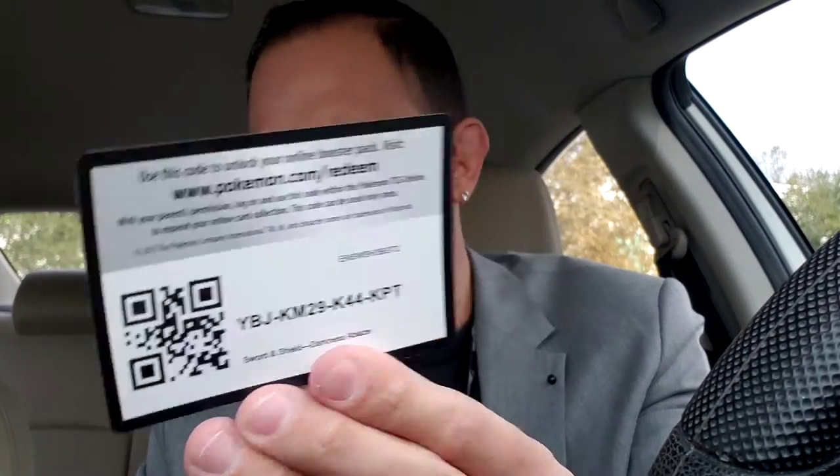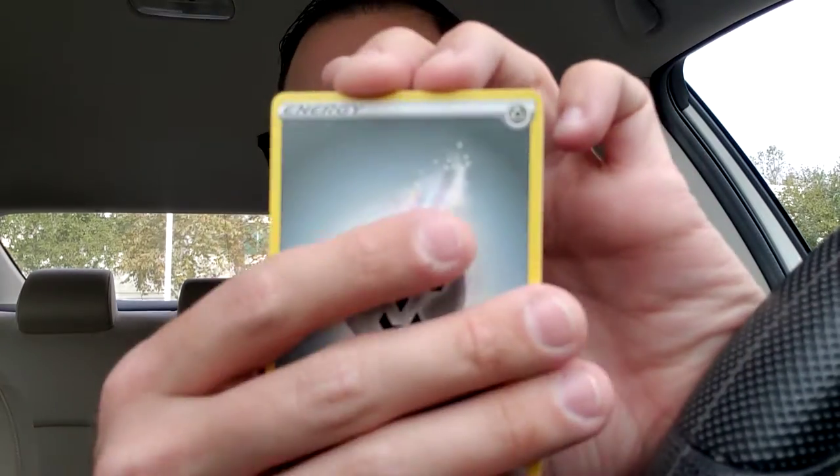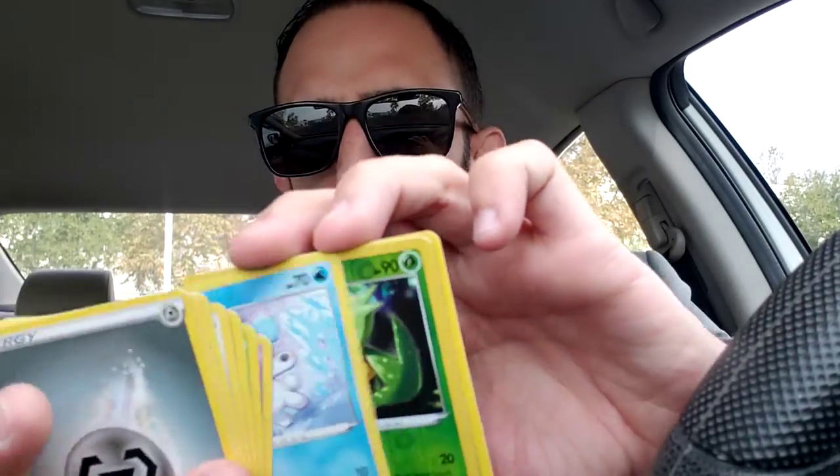Next pack — and it's a Charizard Gigantamax artwork. Can we continue the luck? All right, here we go. Code card. Four to the front. Cubchoo, reverse holo Carnivine, and a Talonflame. All right guys, last pack magic of Darkness Ablaze.